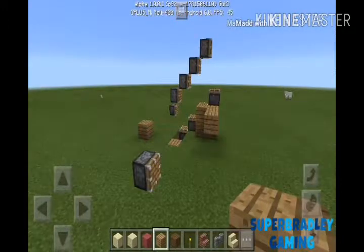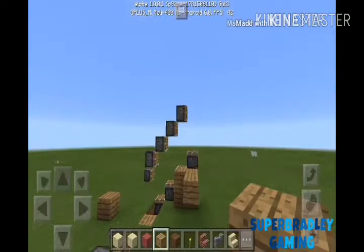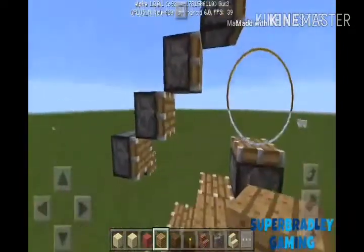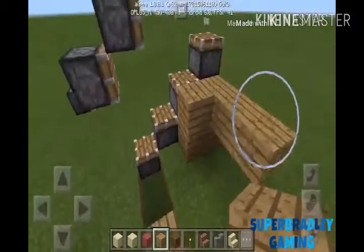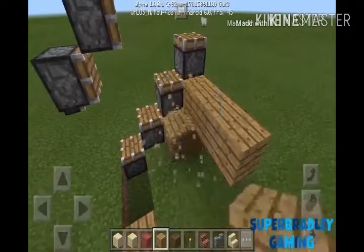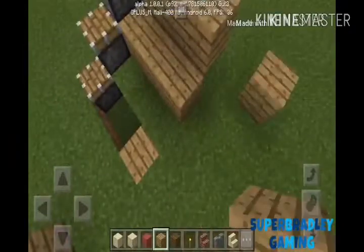As you can see, the piston is already made here, so just follow the pattern there. Then you will put oak plank blocks just like the pattern there.